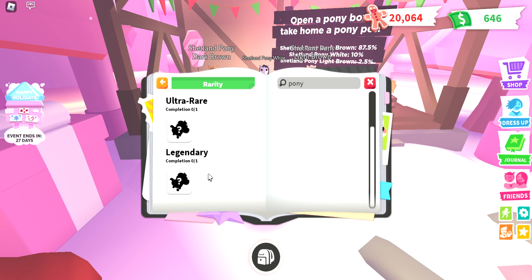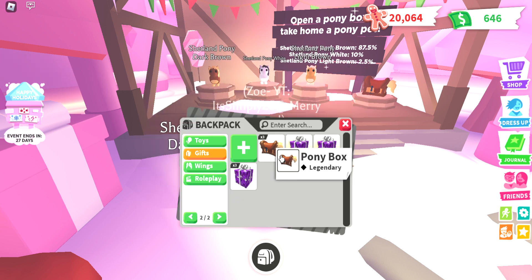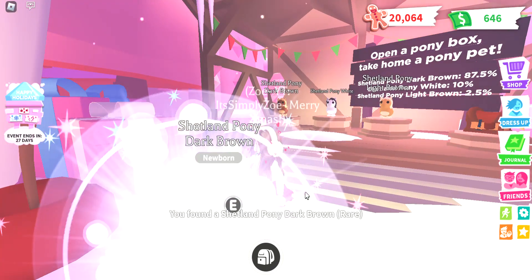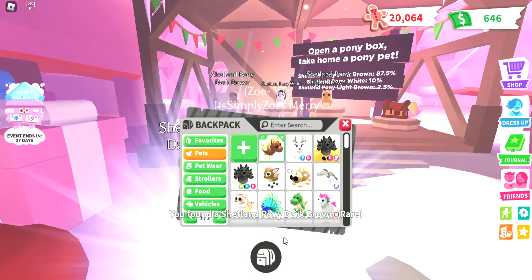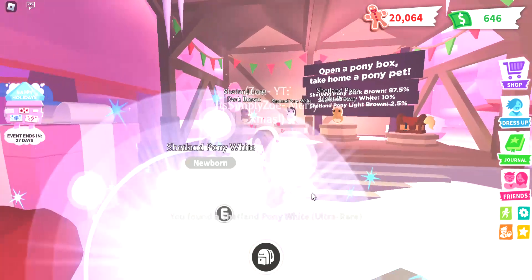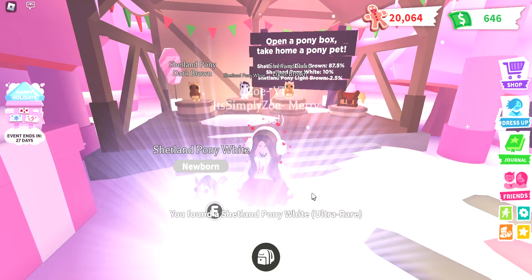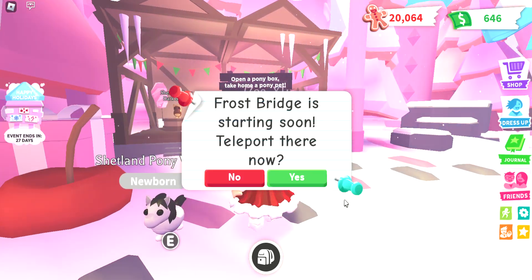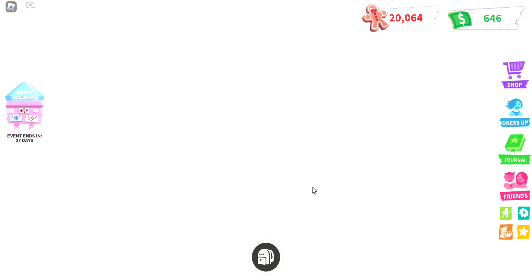Let's look at the rare one — oh my goodness I love the rare one! What about the legendary one? The legendary one looks cool; they kind of look like a lion. Let's open another one — another Shetland dark brown. I'm probably going to make a neon out of these. Oh, I got the Shetland Pony white — yes! Finally! Okay, after opening many of them I finally found it.